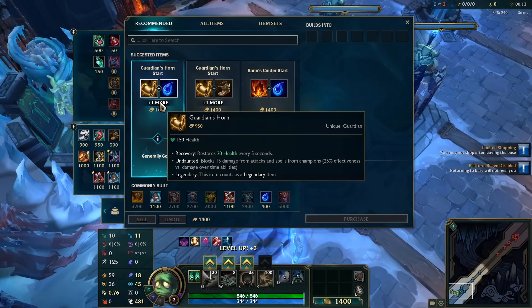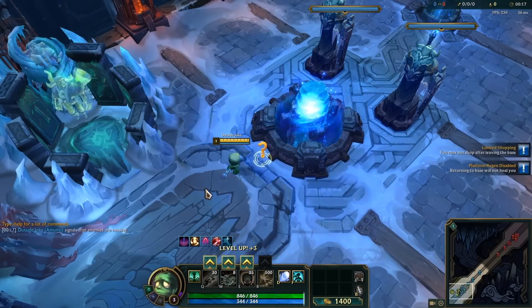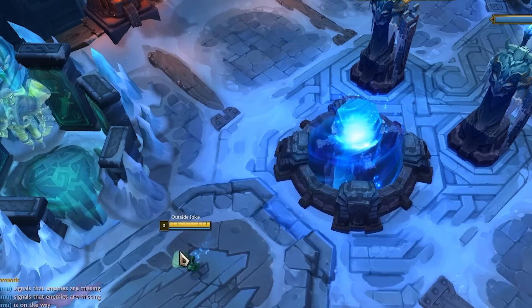If you ever spawn or respawn on ARAM and wonder why you can't buy, it's because sometimes the game spawns you outside the fountain. All you have to do is move back into it a little and then you'll be able to buy. No idea why it does that, but it's League.